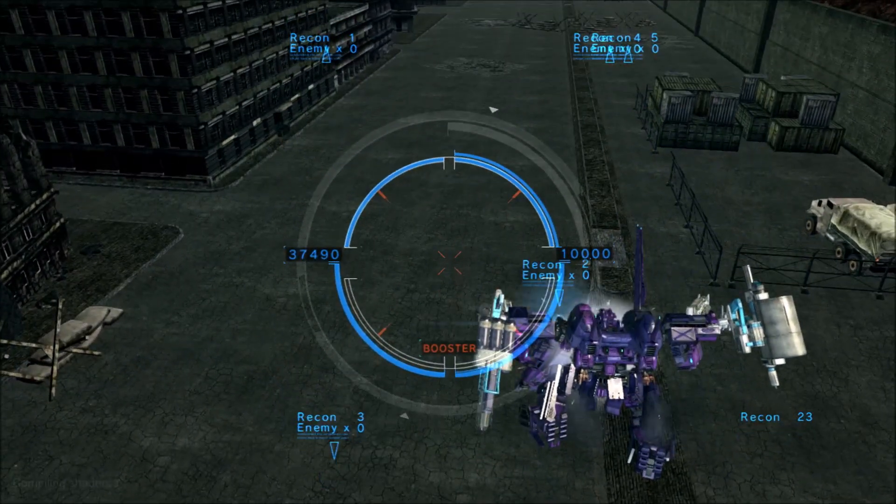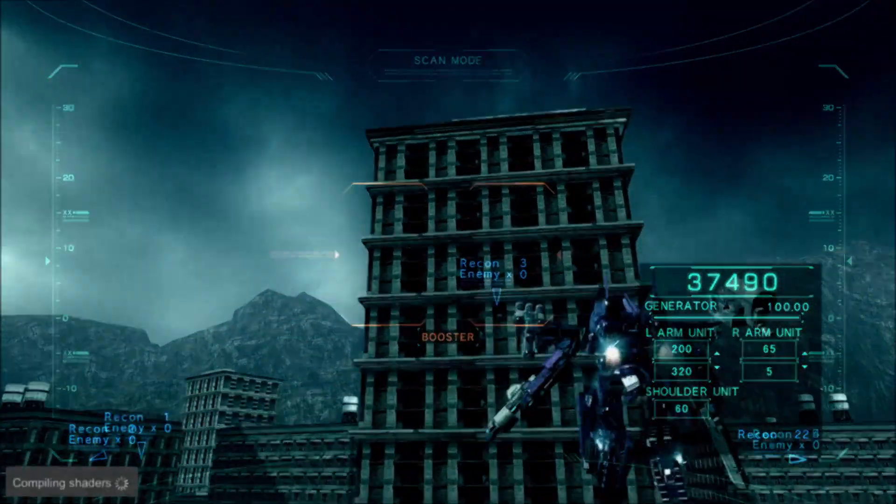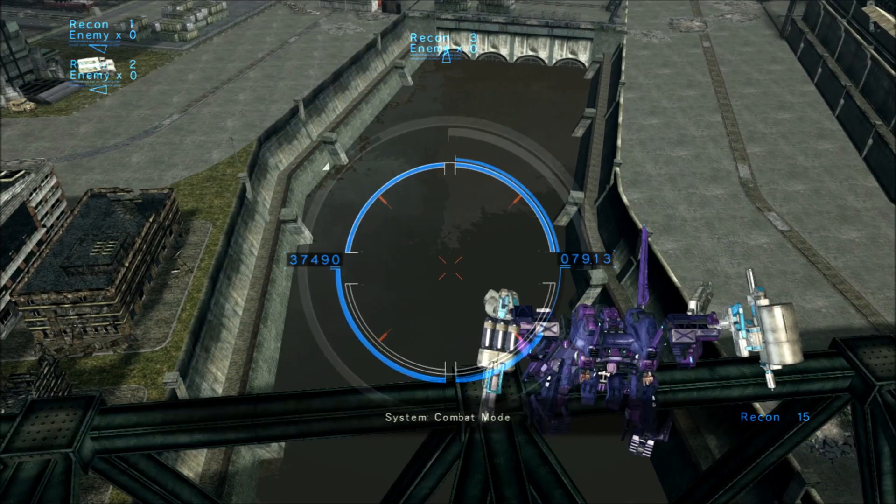If you're hugging a building, you'll place a recon unit on it. You can also attach recon units to both allied and enemy ACs. Recon units cannot be placed in water, so on wet maps be careful where you throw them, or they may just drown and be useless.